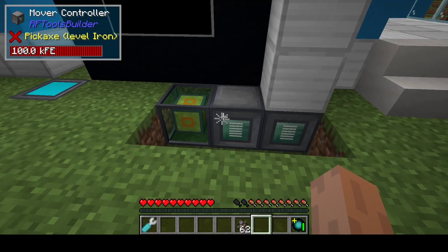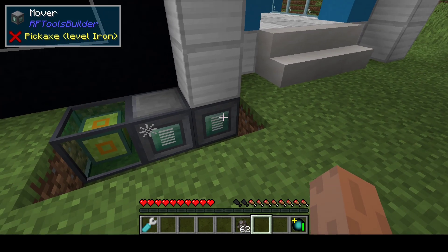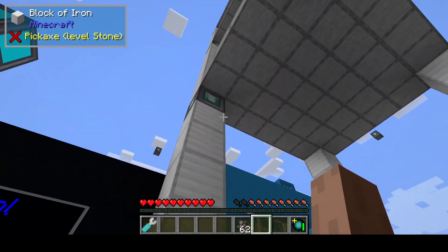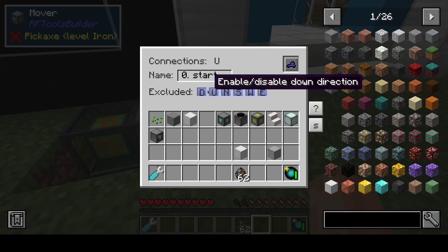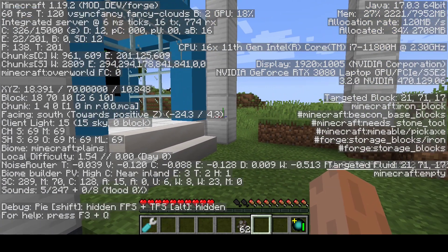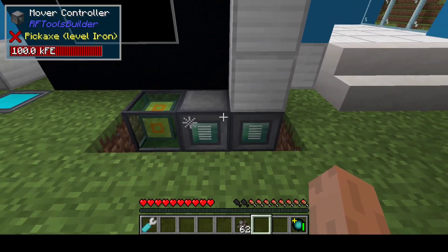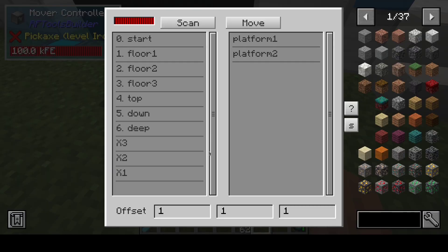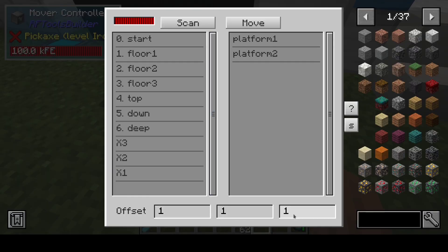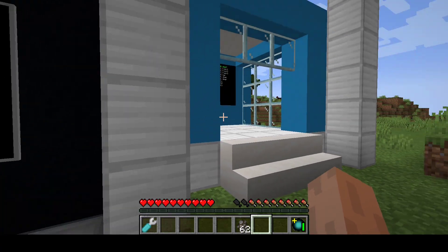So some explanations. This is the mover controller — you need one of them. You need then movers, which are placed where you want the elevator to go. By default they will go in the positive X, positive Z direction, so that's where the projection will go, at an offset of 1, 1, 1. You can control that here. So if you were to set this to 2, 2, 2, it will go a bit further away.